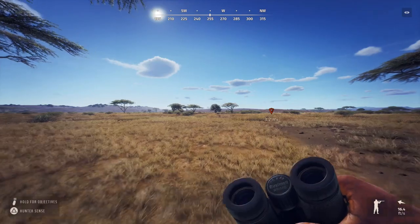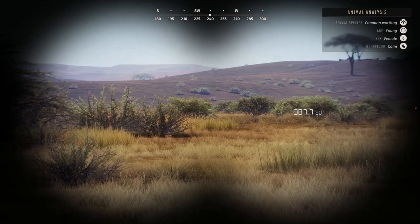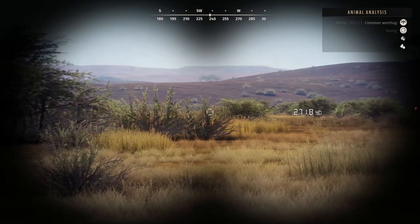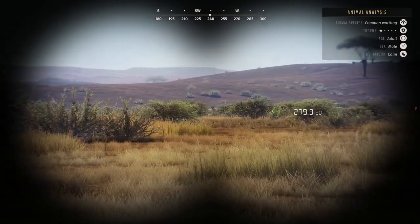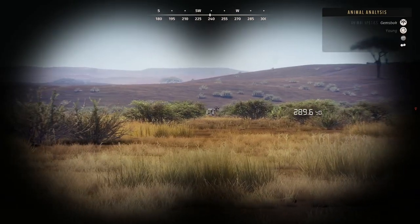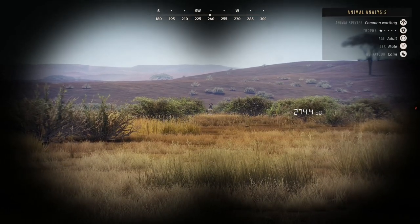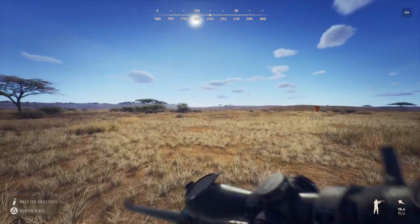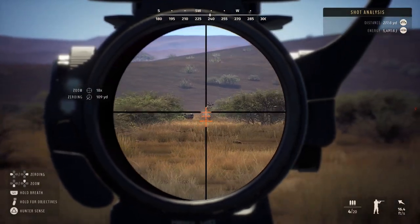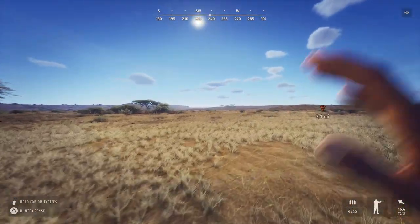I don't know if I can kill any of these yet. Let me check — one-star adult, so there's at least something in here for me to take out. One-star young — I'm not gonna worry about him. I have no clue what I'm looking at. Oh, it's a warthog? No — I didn't realize there was a whole other animal species here. I don't know what I was looking at.